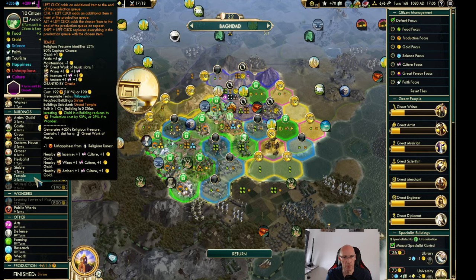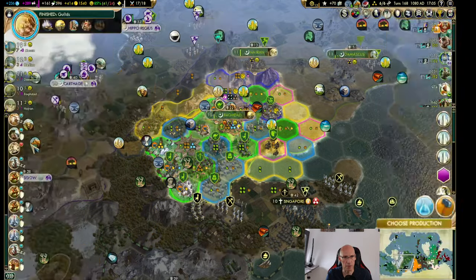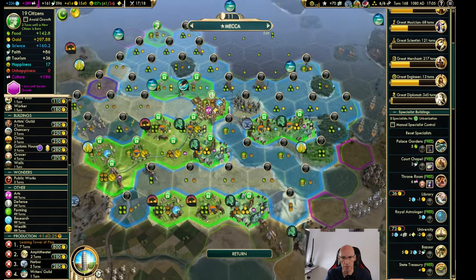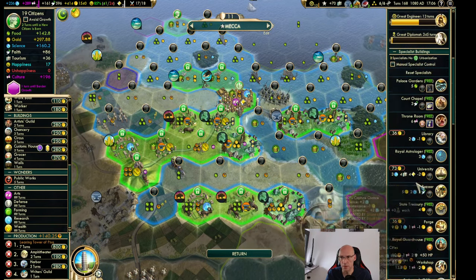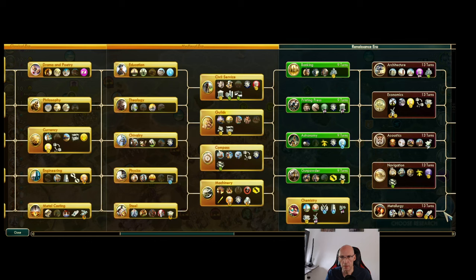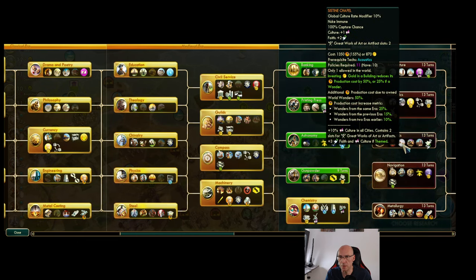There are templates. Custom songs is more culture — let's do them first. It's also with a happiness I guess. So the seven turns feels like an awful lot. We've got a hill over there. The Porcelain Tower would be so nice, but the Sistine Chapel is one of the best ones — just 10% culture in all cities.